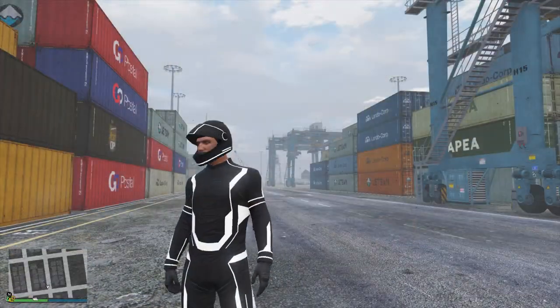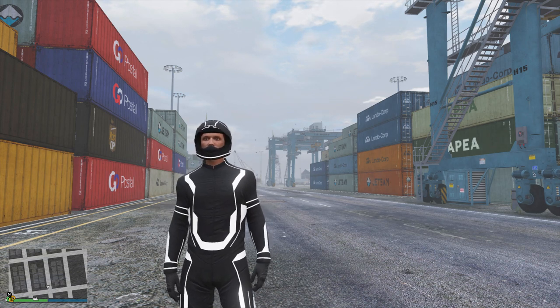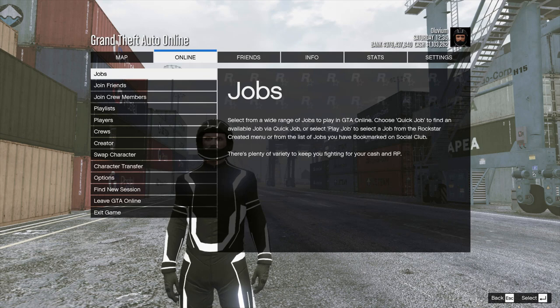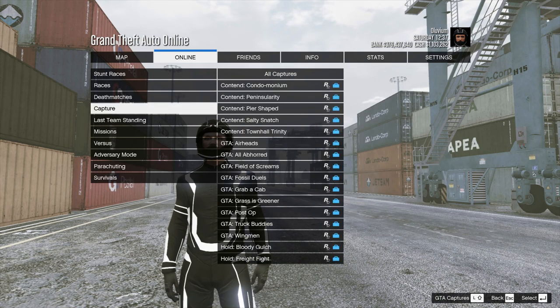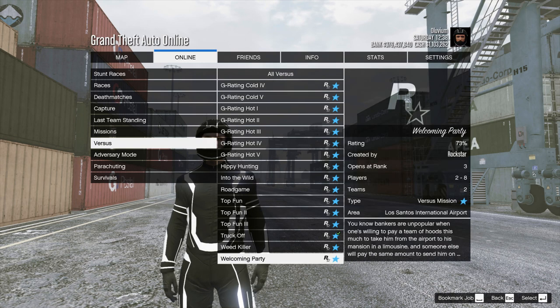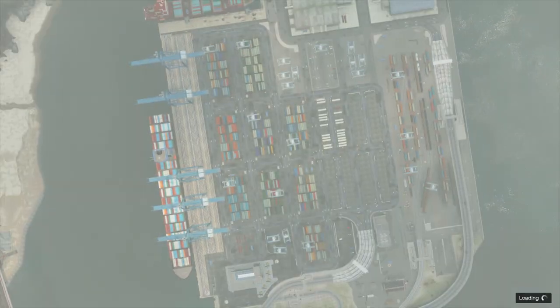To start things off, you first want to be in an online free mode session. Then press Start, go across to Online, go down to Jobs, Play Job, Rockstar Created, then go down to Versus and find the mission named Truck Off. This should be available to everyone from rank 16, so go ahead and load it up.